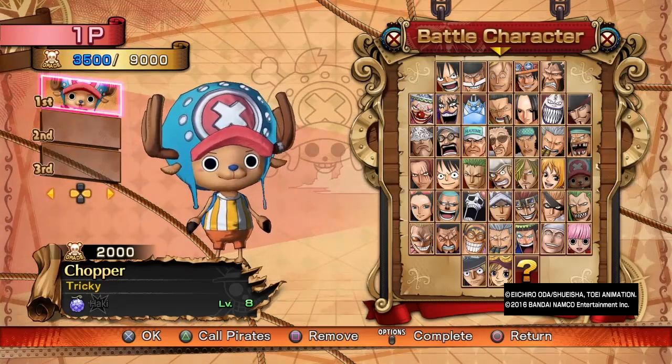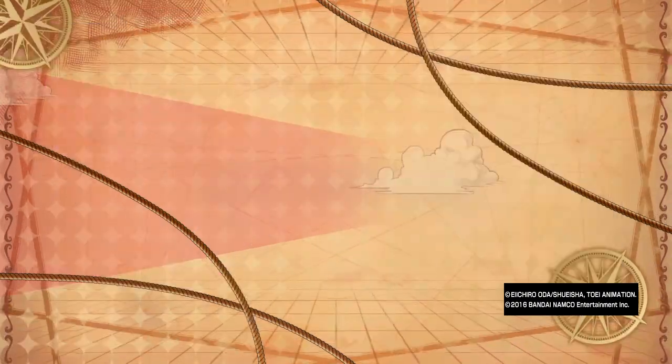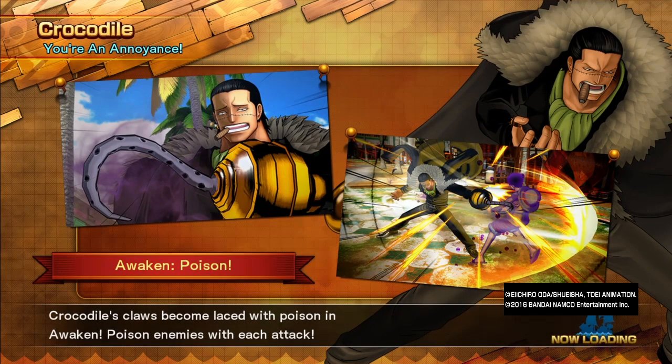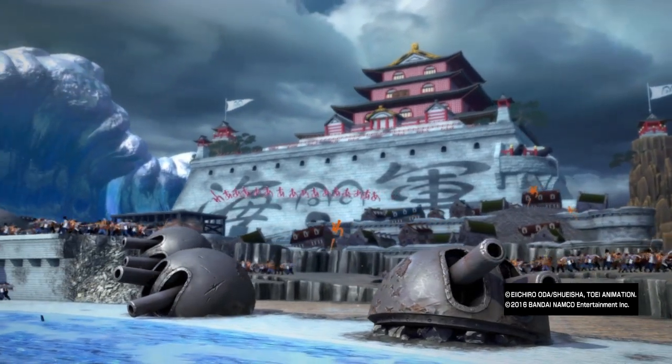Now let the fight begin. You're going to be fighting against Bartholomew Kuma, Usopp, and Crocodile. Crocodile has sand powers, and we're gonna be battling at Marineford.